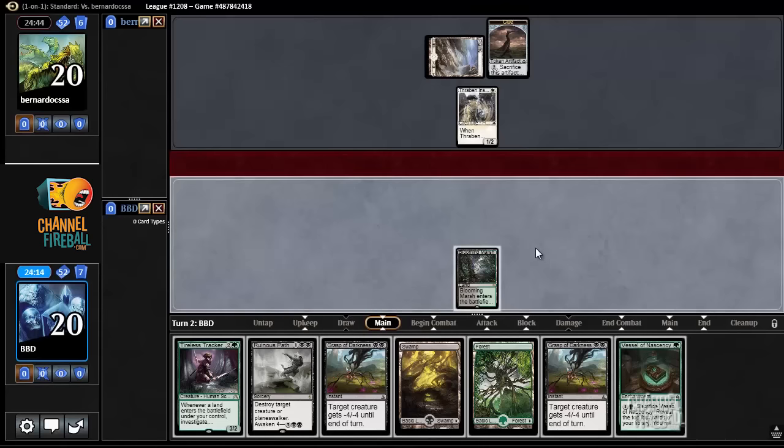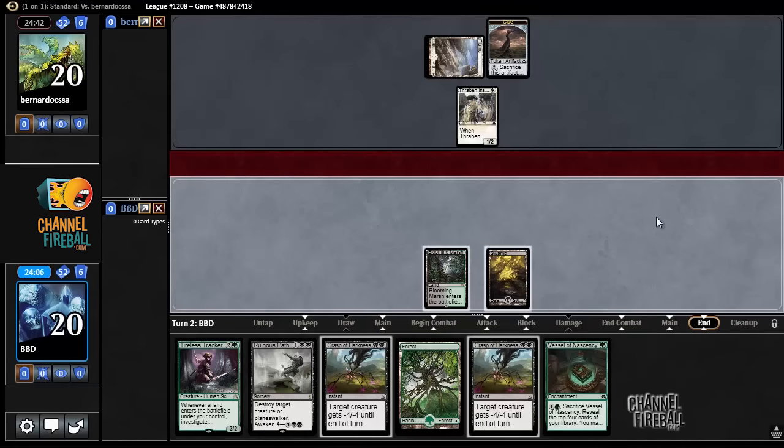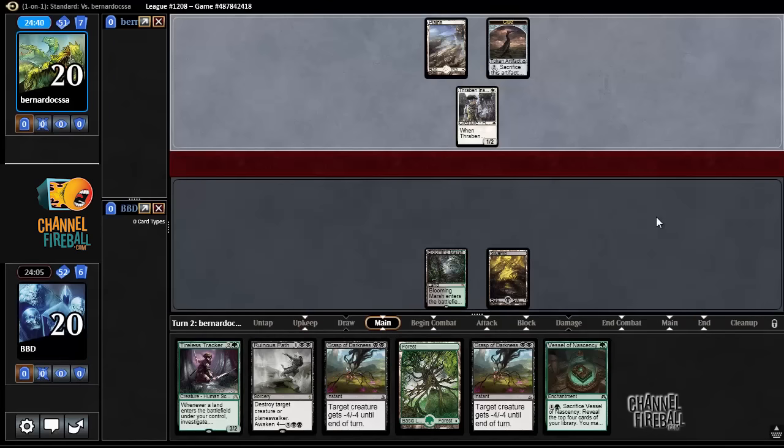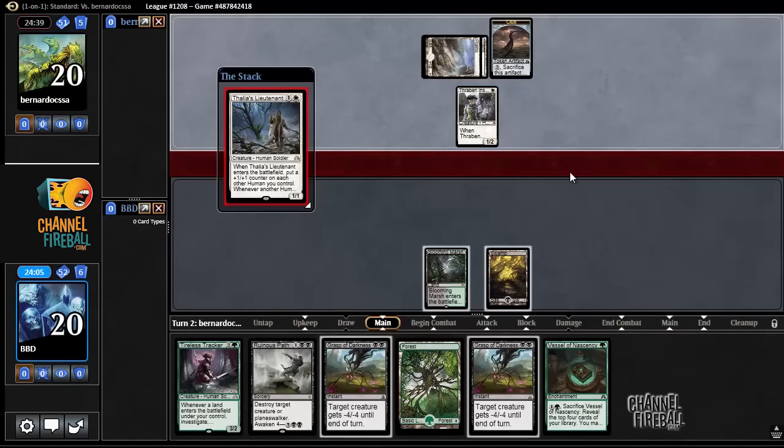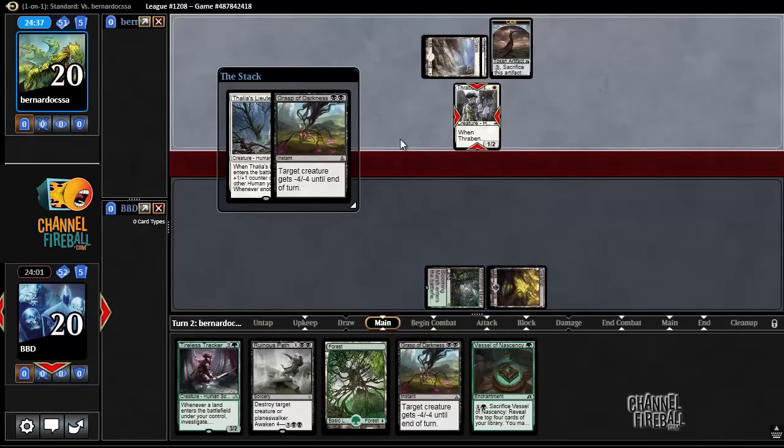Our opponent plays Thraben Inspector. I'm going to hold up Grasp, so I'm going to take the hit from Thraben Inspector. And then if our opponent plays a Copter — oh, never mind, I'm just going to blast that Thraben Inspector.